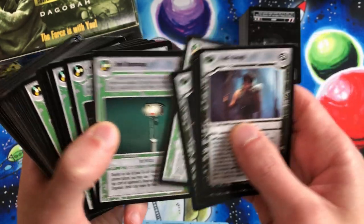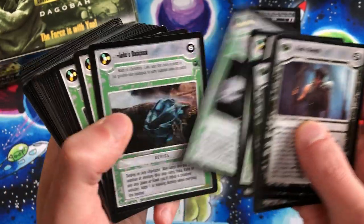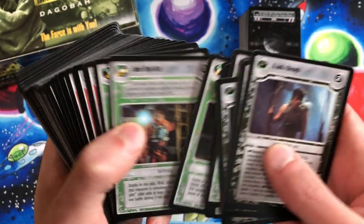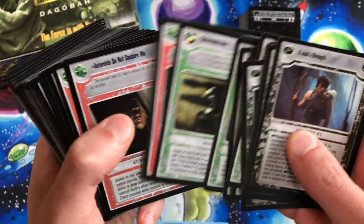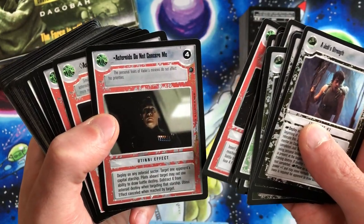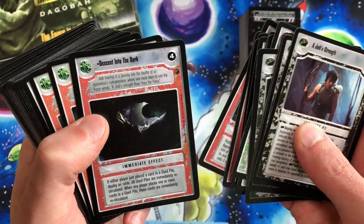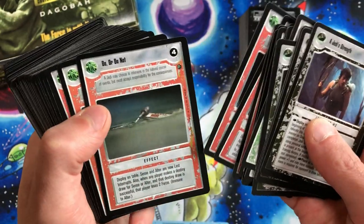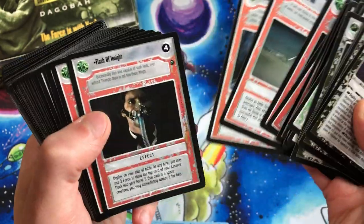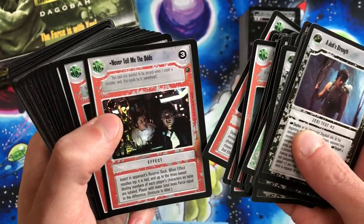Sensor Scope, some devices: Han's Toolkit, Landing Claw, Luke's Backpack, Portable Fusion Generator, Rebel Flight Suit, Retractable Arm. Effects: Anger Fear Aggression, Asteroids Do Not Concern Me, Asteroid Sanctuary, At Peace, Descent into the Dark, Do or Do Not There Is No Try. Never Tell Me the Odds.